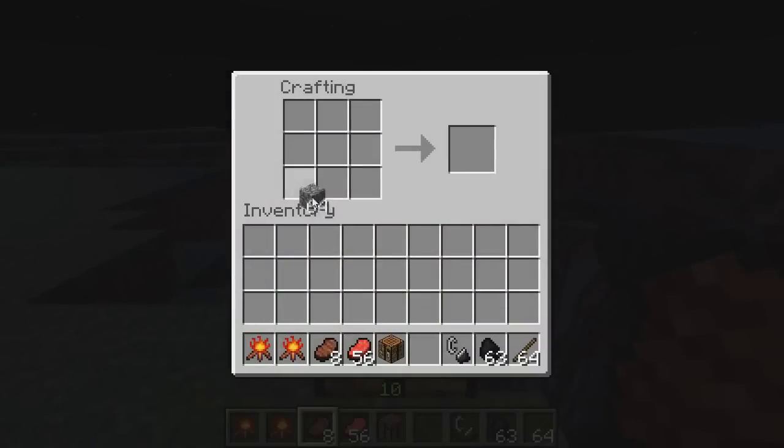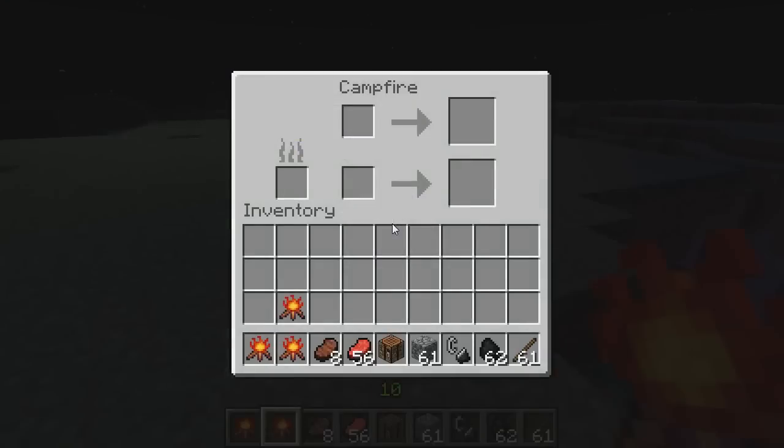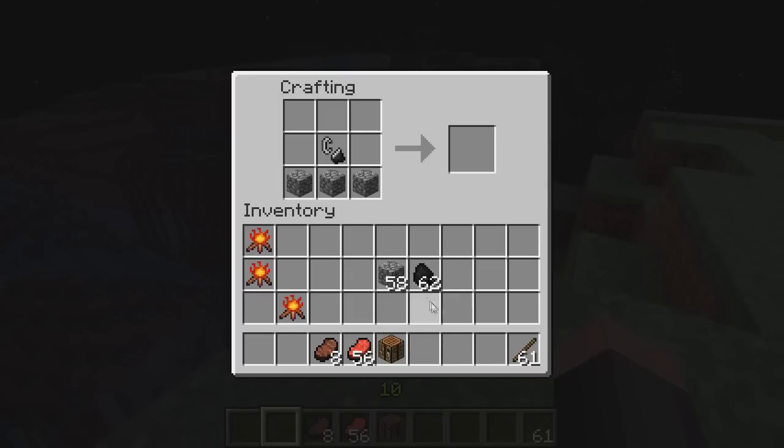I'll show you guys how to make them — they're very simple. You just need cobblestone, some coal, and a stick, place it like that and you get the burning GUI campfire — the one you can cook things in. There's also one made with flint and steel instead of coal, which always burns but you cannot cook anything in it.